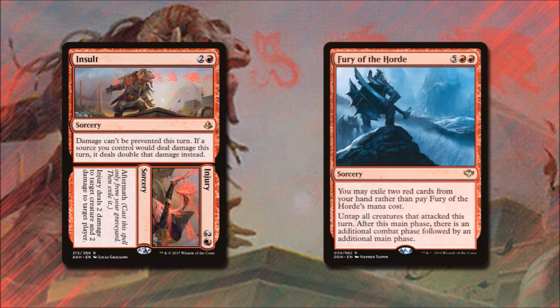Insult//Injury: the Insult side says damage can't be prevented this turn and if a source we control would deal damage, it deals double instead. Injury, for 2 and red played from our graveyard, deals 2 damage to target creature and 2 to target player. Split cards count total converted mana cost when discarding to our signature spell, so this card gives our creature +6/+0. Fury of the Horde costs 5 and 2 red, but we may exile 2 red cards instead — we untap all attacking creatures and after this main phase there's an additional combat phase followed by an additional main phase. This is probably the easiest way to double our damage by taking double the combats.